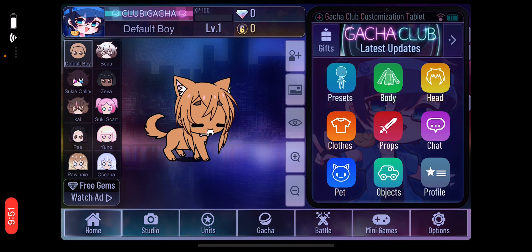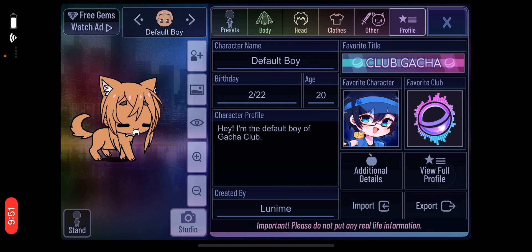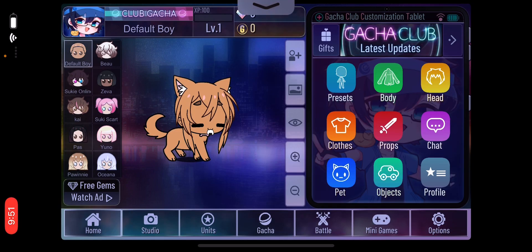So that's how you make a pet in Gacha Club. You can even name it. Bye guys!